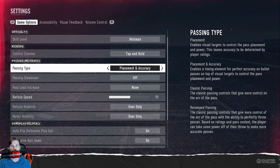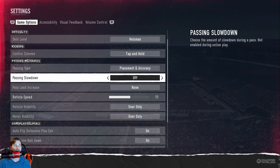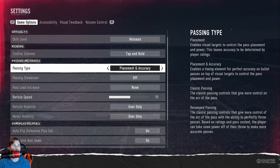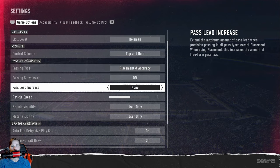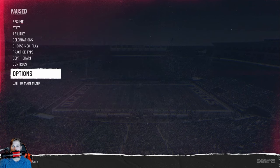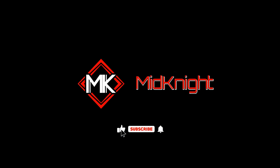If you have any questions, feel free to leave them in the comments below. Like and subscribe. If you want just the basics, go classic or revamped. If you want to be a step above everybody else, highly recommend placement and accuracy — that's the best setting for the advanced user. Always keep pass lead on none because it gets offline very quickly. Hope that helped, see you in the next tip video!